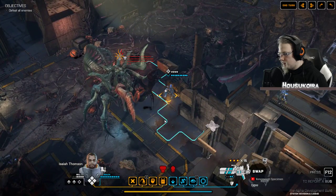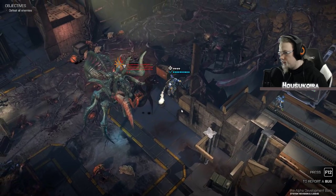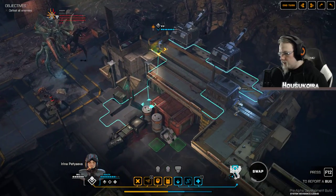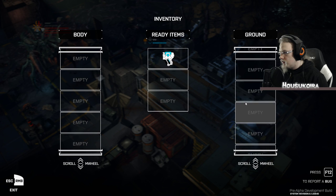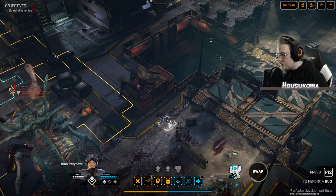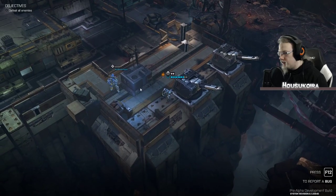No action points left. He might be in trouble. Unfortunately that takes all action points. There is an enemy on the roof. This one is useless because she doesn't have anything she can use. Did she drop her weapon somewhere? Could I pick that up? There's a weapon — maybe I could pick that up. Let's move her though.